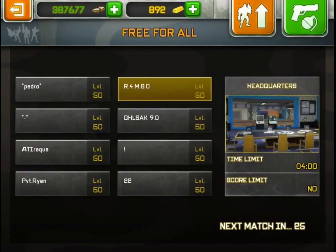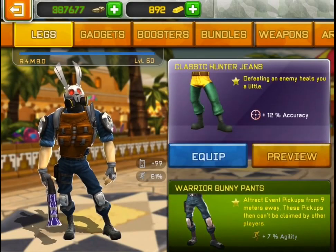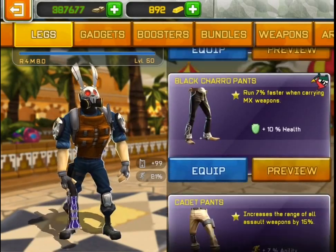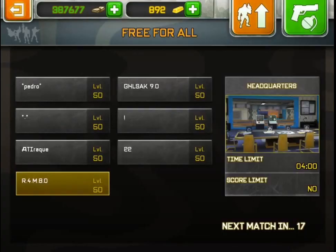In case you don't have the Easter Bunny pants or the Easter Bunny legs, you should wear the Closed Quarters pants. Those are going to help you a lot during the event.